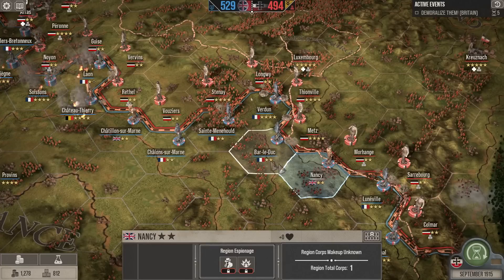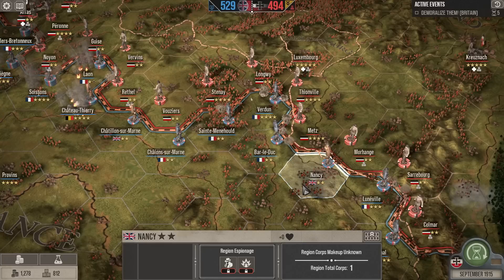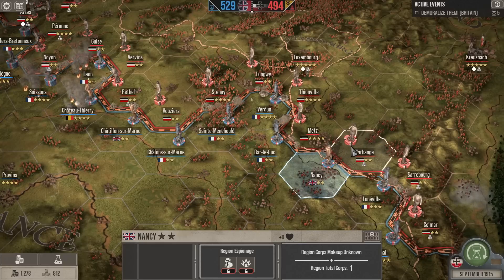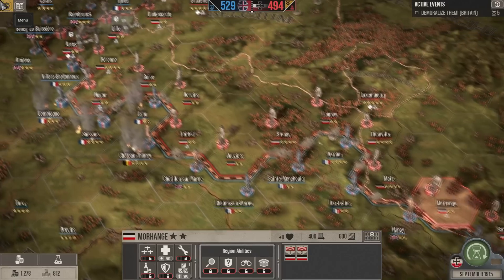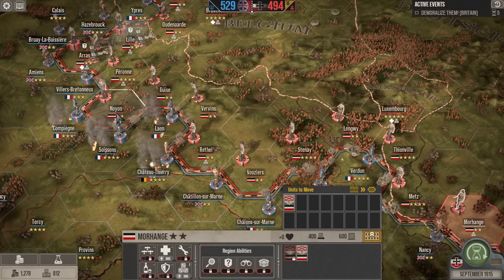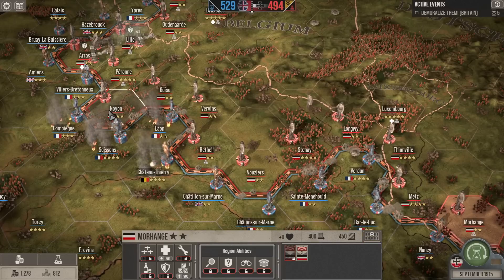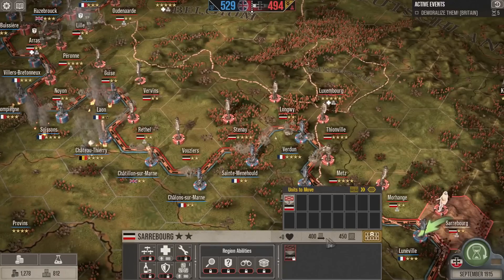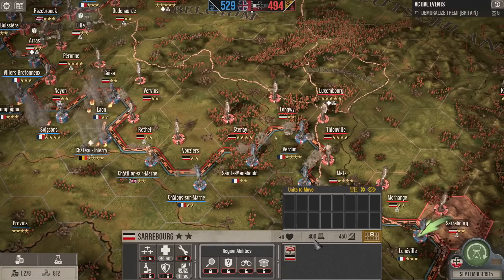We do have troops at Morhang and Metz who could potentially launch the attack successfully. We could also attack Bar-le-Duc and Nancy and push the front line back here, but it would extend our front somewhat dangerously. So I think rather than attack there, I'm going to take one core of conscripts and move them to Noyon to reinforce our little salient there.